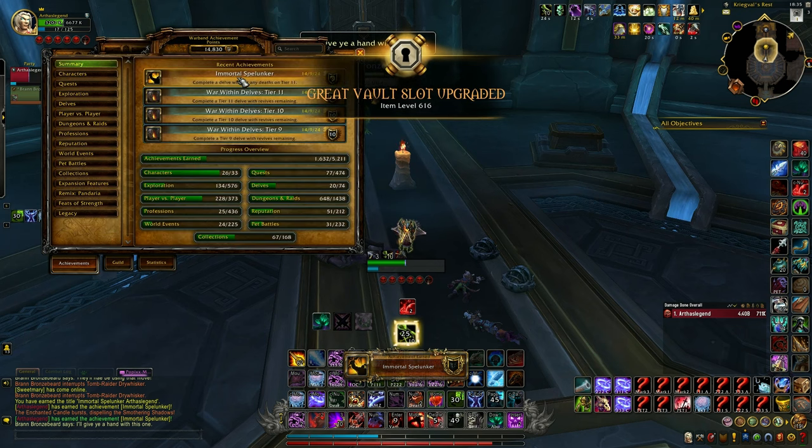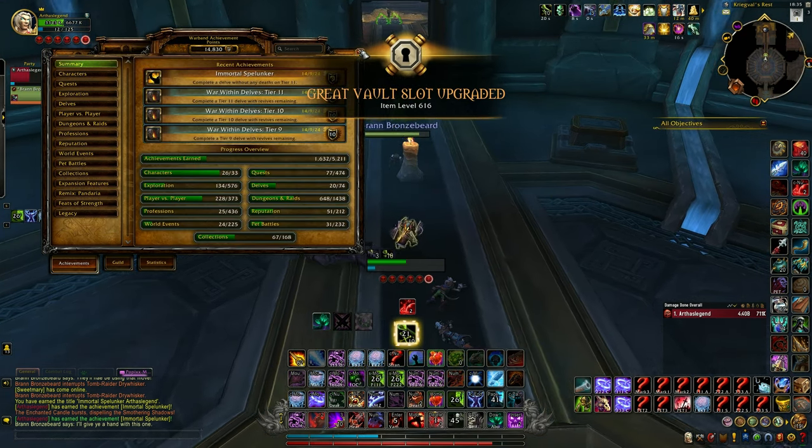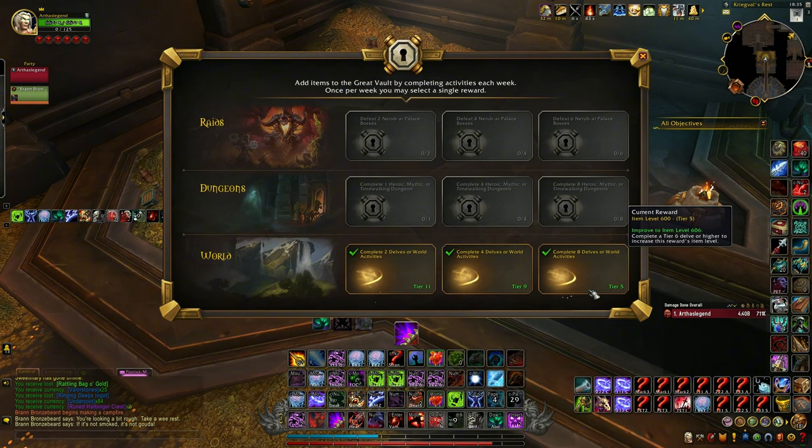The great vault gives you a 616 item level item after doing Tier 11 twice. Hope this was a bit informative — thanks for watching.